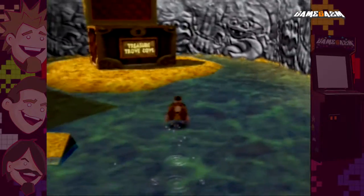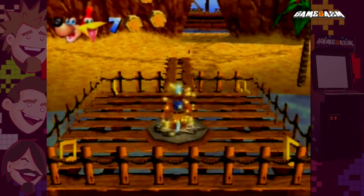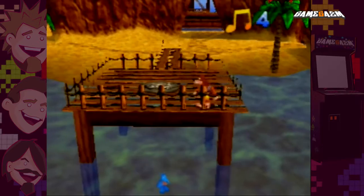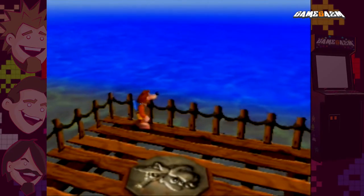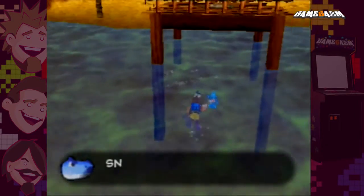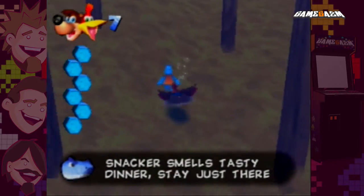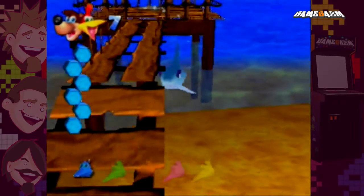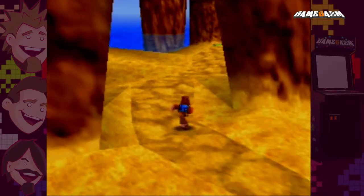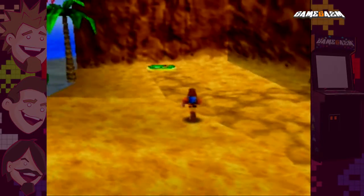Here we are — level two, Treasure Trove Cove. This is one of my favourite levels in the game — the seaside level. Quite a cool entrance too: jumping into a chest. I'm going to try and get this little thing called a Jinjo — there are five of these on every level — but there's also a shark in this level. If you stay in the water too long, he gets you. You can actually kill him, but it's really difficult. If you can line up your eggs onto his head, he will die.